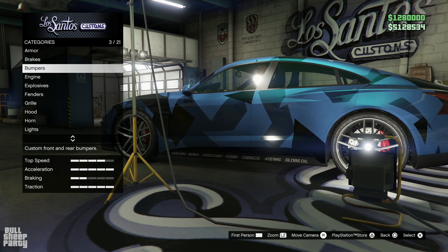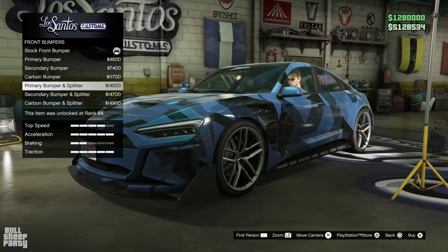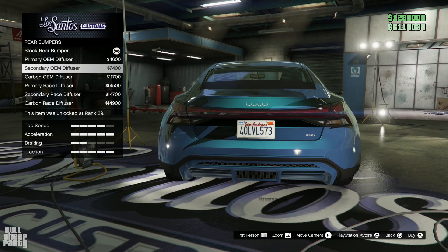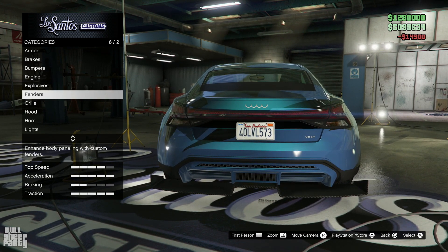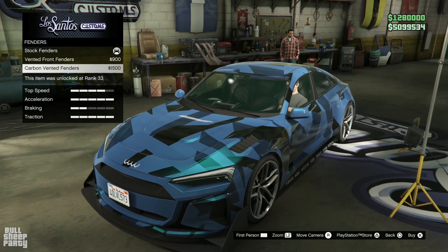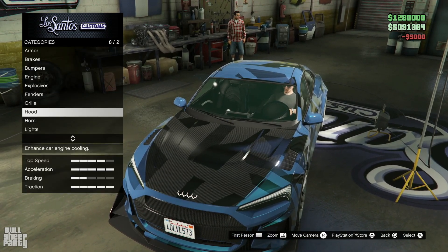Moving on to upgrading the visuals! We're gonna be going over the front bumper options first and foremost. Yeah, I like what I see here — let's go with the primary with the splitter. The rear bumper is kind of gonna be like the rear diffuser. Let's go with primary race diffuser. Engine we already did, even though this vehicle doesn't have an engine — it has an electric motor, or in this case, motors. Fenders, I like that. The grille — don't mind if I do. And the hood, or the frunk, in this case.